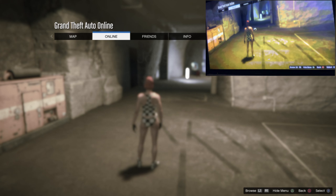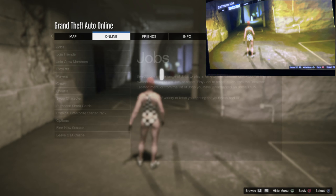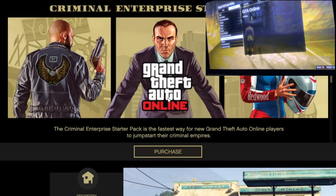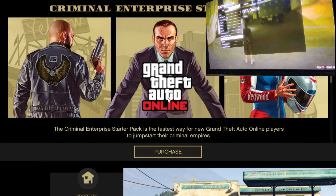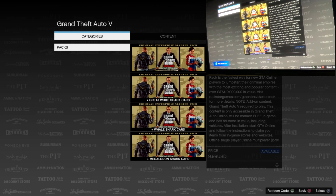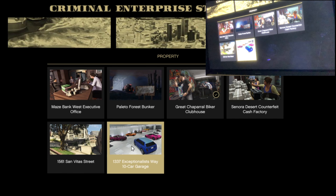Hey, what's up guys, this is Crispy710. I just want to go ahead and show you guys that this glitch is still working 100 percent and it is 100 solo. This glitch works if you guys have purchased the Criminal Enterprise Starter Pack and it also works if you guys have not purchased it. I am in the account where I have not purchased it, and I'm going to use the purchase option — which is the most efficient and consistent way I've found.